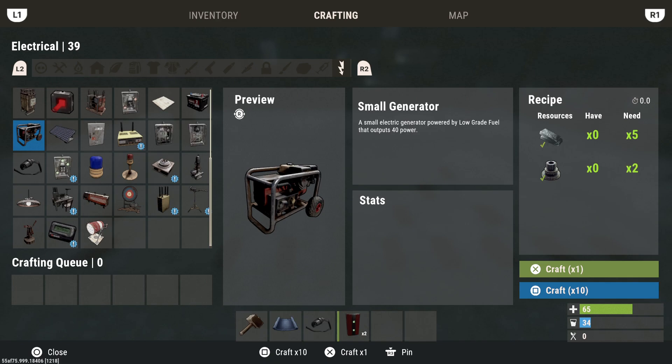The next thing we have is the small generators. These require low-grade fuel, so they're good for backups, but you don't want to use them all the time because you're going to be burning through a lot of low-grade fuel to power all of your systems and batteries. This outputs 40 power — not bad. This will easily charge a small battery, no problem, and two of these will charge a medium battery because 80 power is more than enough to supply that.